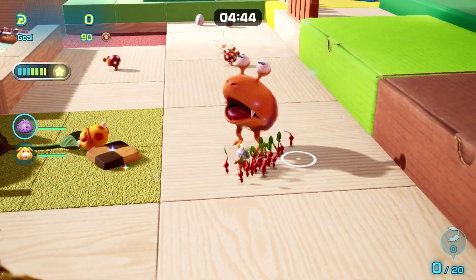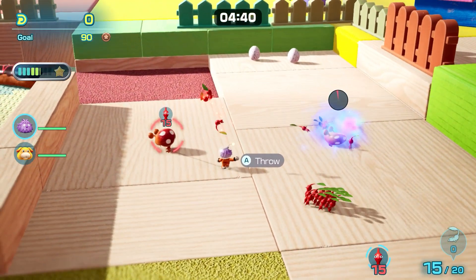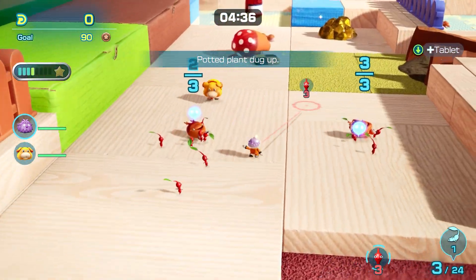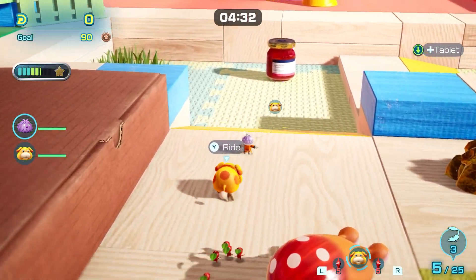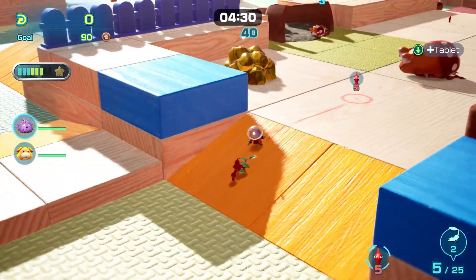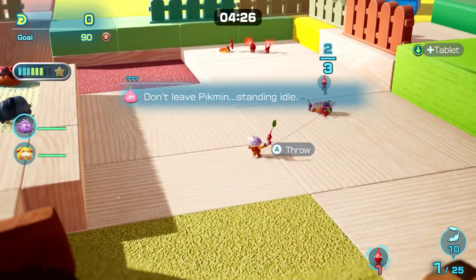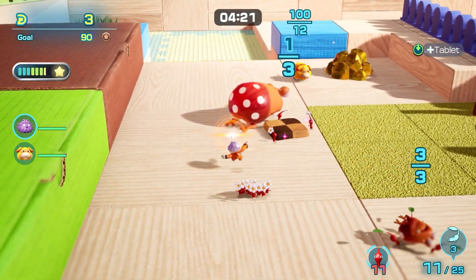So let's get Ochi pulling that, take these guys, destroy these little dudes, and then we want to get these eggs so we can make flower Pikmin. Ochi's done pulling that, great job Ochi. We want you on the bigger stuff, so you can take this — this is a 12. We'll get a few guys working on that. Come on, help him out. Take this little group of flowers, we've got 14, that's enough for here.